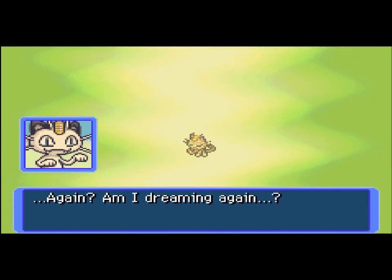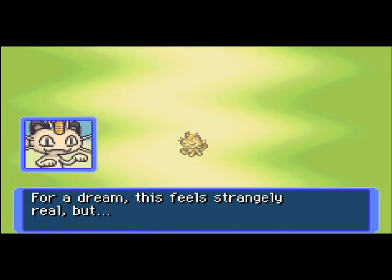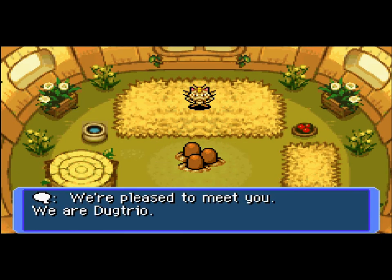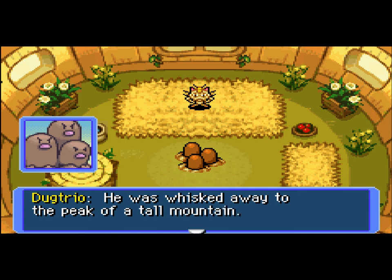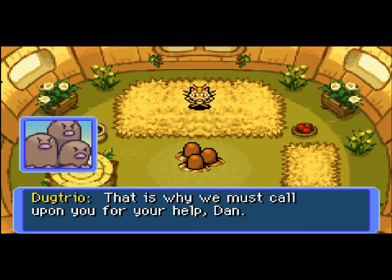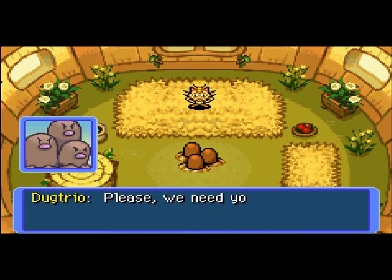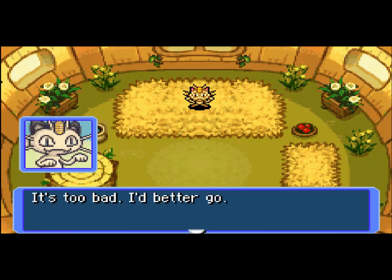Again? Am I dreaming again? What the heck? What is this? An earthquake? What? For a dream, this feels strangely real. That was really strange. Last night, during the earthquake, our child Diglett was attacked. He was whisked away to the tall mountain. We couldn't possibly climb anywhere up high. That was why we must call upon your help, Dan. Oh no, we gotta go save a Diglett. We're gonna go save a Diglett. That's gonna be fun, isn't it?